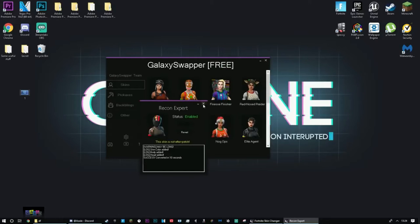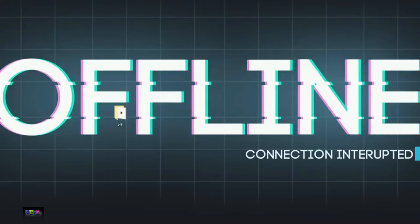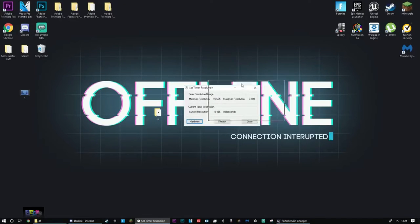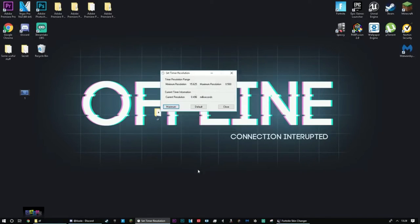Just press X and minimize this. Quick note: you have to open the Epic Games Launcher and verify your files so updates are applied — that way you don't get banned. It isn't all that bad though. I'm going to open up my game and I'll get back to you guys when I'm in the lobby to see if the Recon Expert really works.